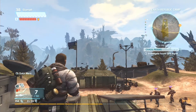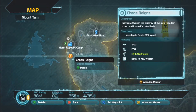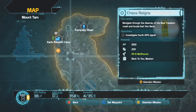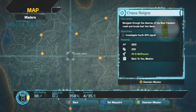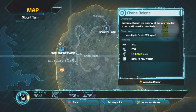I'm actually just starting off on the game, so I'm on one of the first missions which is Chaos Reigns, and we're up in the top left-hand corner of the map near Earth Republic Camp and Tranquility Road. So as you can see the map's pretty big, but this is where we need to be — up in this top left-hand corner.